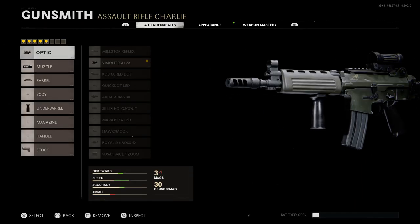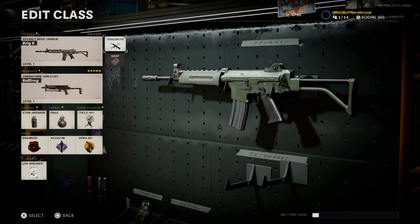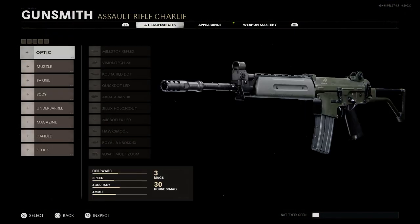Let's go ahead and back out and get right into it. That was our final design for the weapon — you can see it there on screen. We'll go down; I have a blank Krig 6 to start with here.